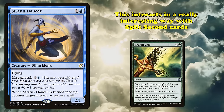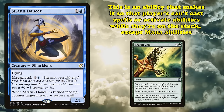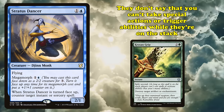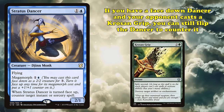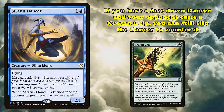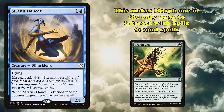Additionally, this interacts in a really interesting way with the Split Second ability. Split Second is an ability that makes it so players can't cast spells or activate abilities while that spell is on the stack, except mana abilities. However, it doesn't say you can't take special actions or trigger abilities while they're on the stack. So if you have a face-down Stratus Dancer and your opponent tries to cast Krosan Grip on one of your cards, you can flip it to counter the spell. This makes flipping Morph creatures one of the only ways to interact with Split Second cards in the entire game.